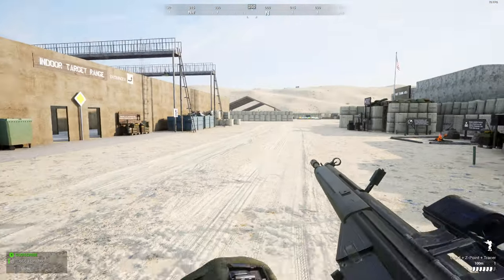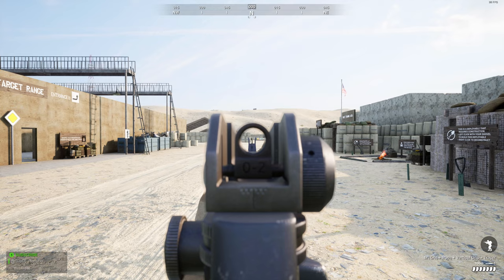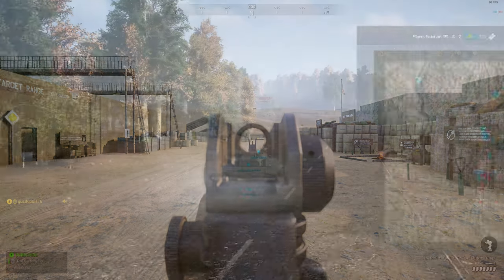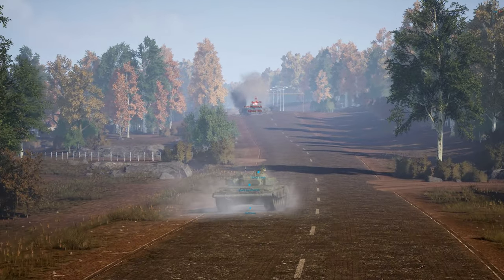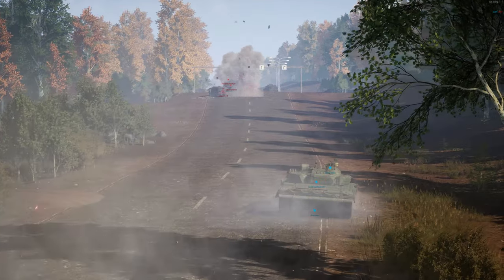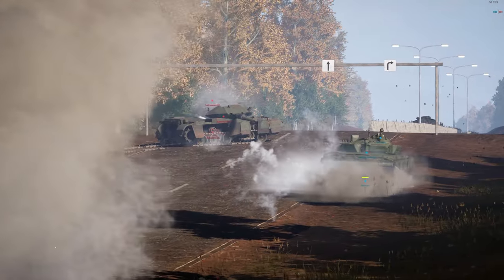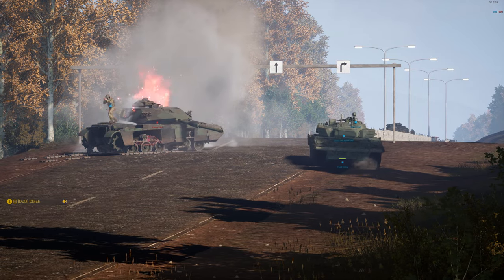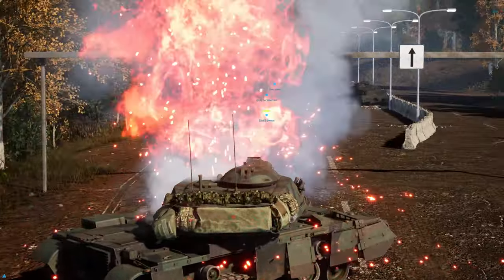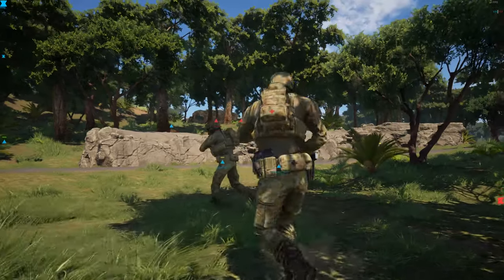OWI has also completely reworked the sway for the G3, FAL, SKS, Mosin, Minimi, and RPD. The hip-fire recoil on the SKS has been reduced. They have improved the view through the M4 and M16 carry handle iron sights for easier spotting, and tank sabre rounds now correctly apply suppression as they pass by players. They have increased the level of suppression applied at the area of impact as well. Helicopters, SAMIRs, and boats with mounted machine guns have had their traverse range increased.